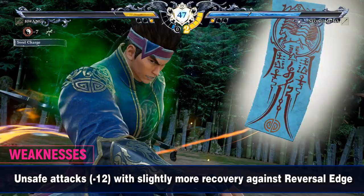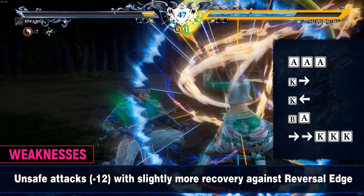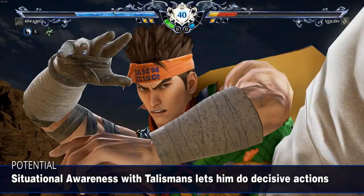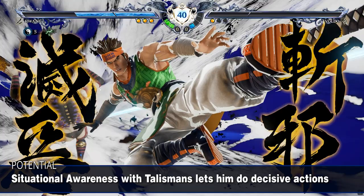A lot of his moves are slightly unsafe on block at minus 12, like AAA, K6, K4, BA, and 66KK, and most of them don't let him sidestep the release of a reversal edge. Therefore, Hwang is an all-around fighter with good range that will require good footwork and focus on neutral fundamentals. His flashy new Talisman mechanic needs situational awareness, but played wisely, he can turn the tide on decisive rounds, making him pretty unique in Soul Calibur VI.